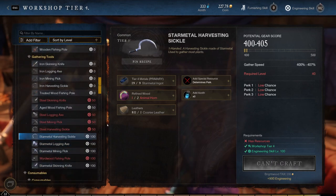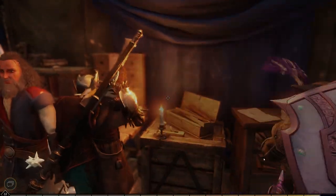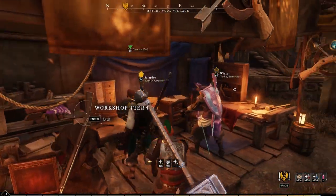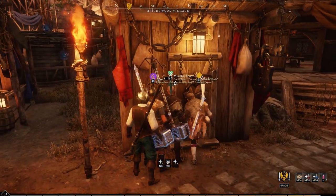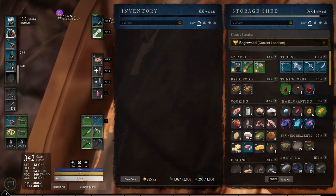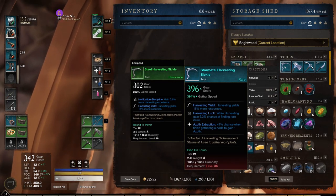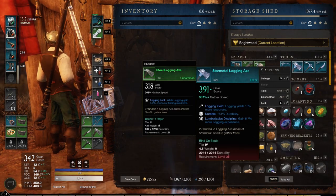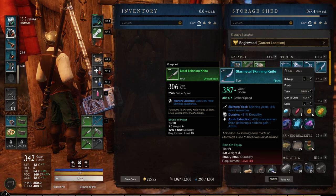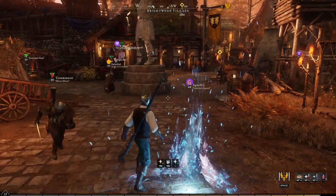And then what's left? The sickle. No special resources. Let's add the azoth and craft. Yield, luck, and extraction - really nice. Sadly we need to be level 40. So I'm gonna have to put them away for now. It's already good that we crafted them up. Gathering speed right now is 140% increase for this one, 110 for this one, 120, and 130 almost for this one. They're definitely a better upgrade - that's crafting tools that I cannot use yet.